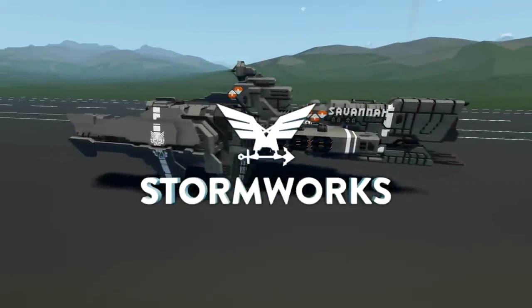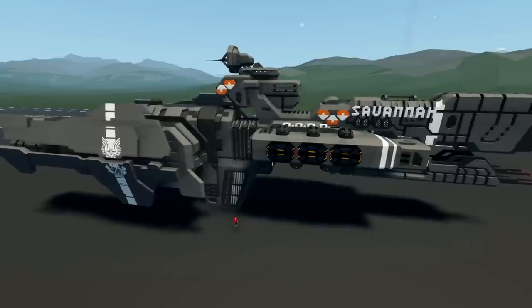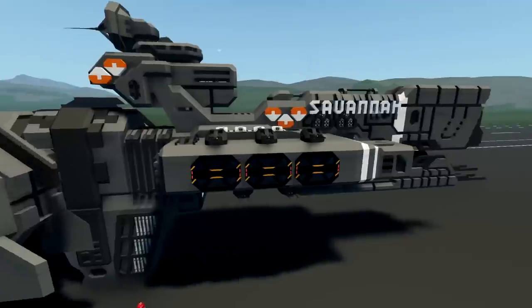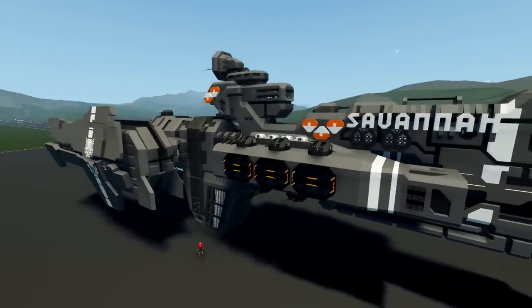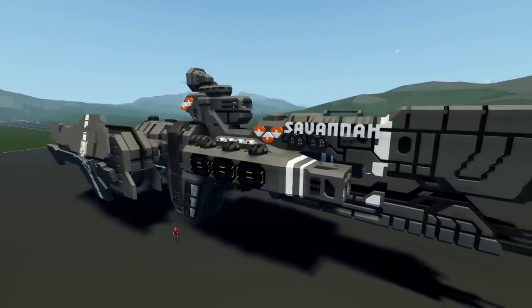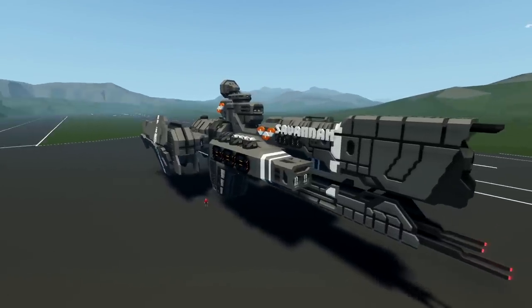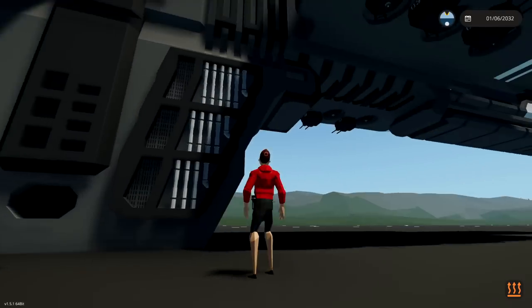Alrighty, hello guys! Welcome back to another video on my channel. Today we are going to be playing some more Stormworks, and today we have this awesome UNSC Paris Class Heavy Frigate. Now this thing obviously is not a ship — well, I guess it's a spaceship, so I think that counts. This thing is actually ridiculous in terms of its size. It looks awesome. And if you guys don't know what it's from, it's from the game Halo, which is actually a pretty cool series.